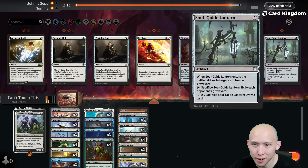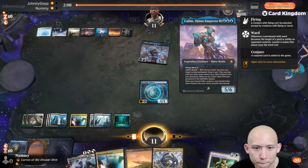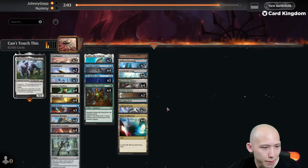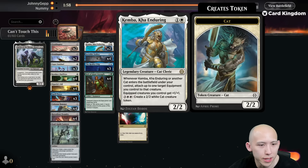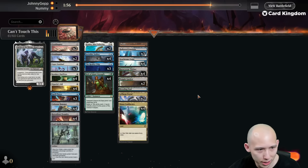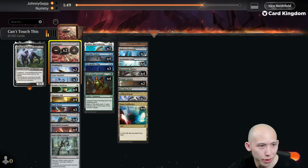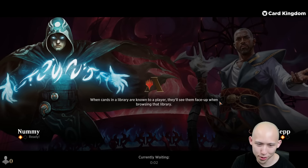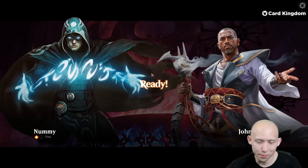Looks like Soulguide Lantern actually seems fine versus them. Maybe just cut one of these — actually, no, that's good enough too. Maybe shave one Ornithopter is okay. High roll first game, low roll second game. We'll be on the play at the very least for this third game. Let's see if we can beat up the control player.